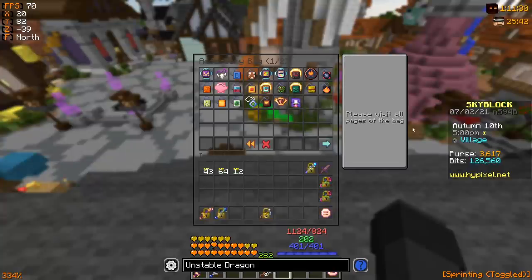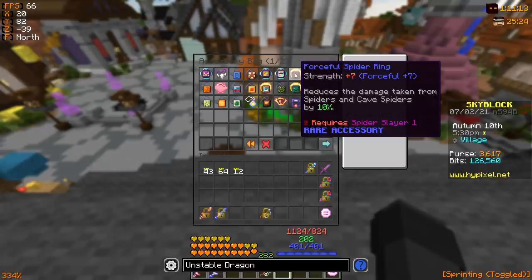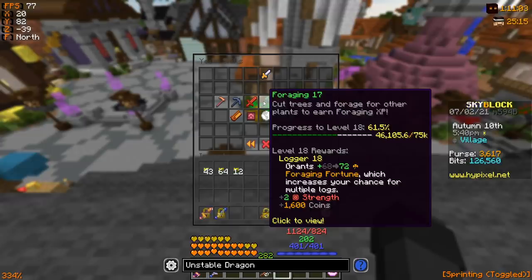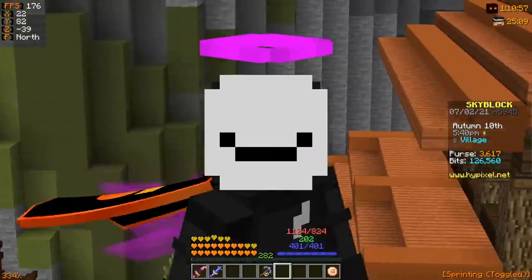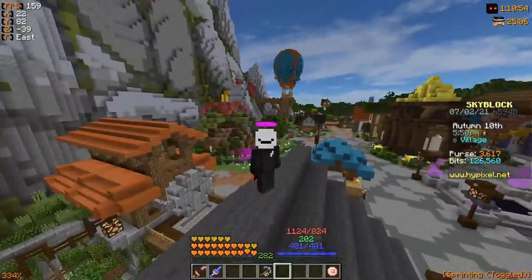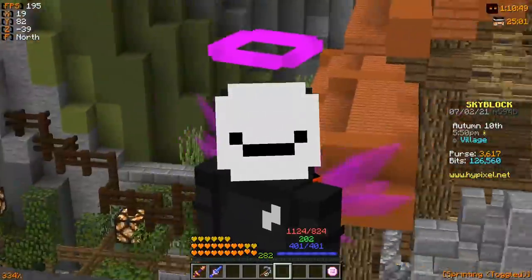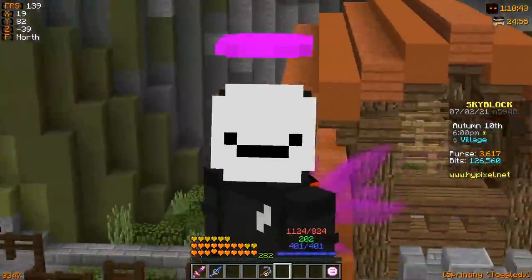Of course, my profile is underleveled and I tried to keep this accurate for early-to-mid game players. I haven't optimized my talismans — they're all on Forceful reforge — and I'm only combat 22 and foraging 17, so your stats will vary. But as a general rule of thumb, the Unstable Dragon set appears to be the significantly better option, because it is so much cheaper yet does essentially the same damage.